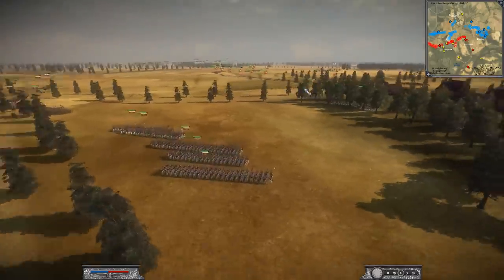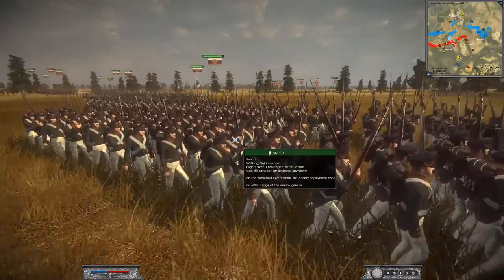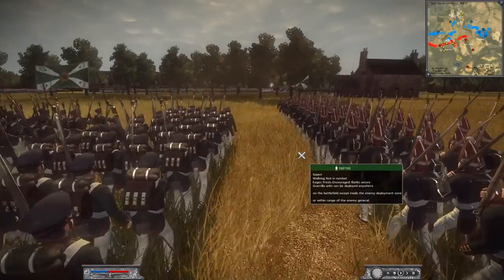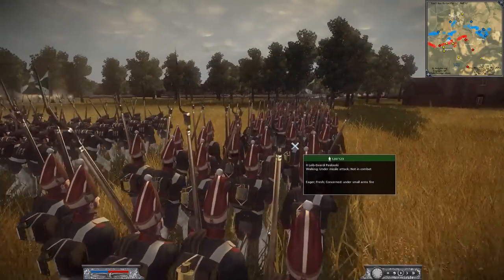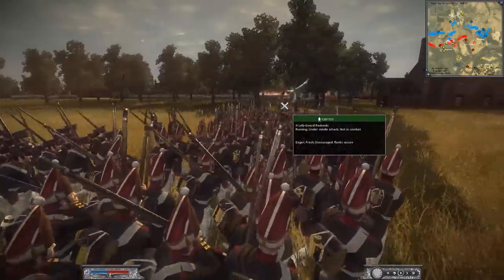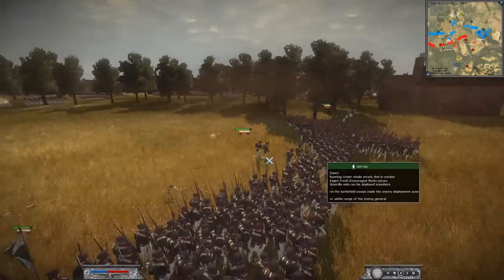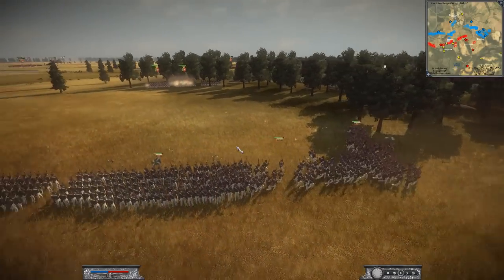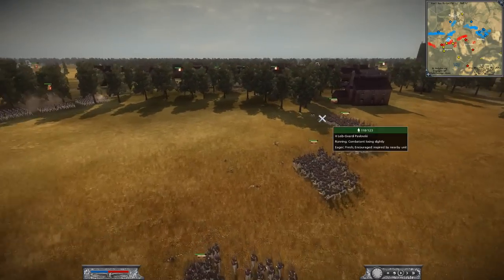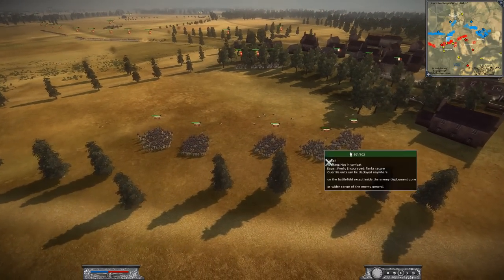The Russians are now back in column formation — there's a benefit to marching in column: you move a little bit faster. They're getting in range, but as a soldier in this position you'd be so nervous — moving up, about to engage the French behind the hill, while the Polish fire at your flank. They're going to reform near a building and reposition, having lost a couple of soldiers from being fired at from multiple angles.